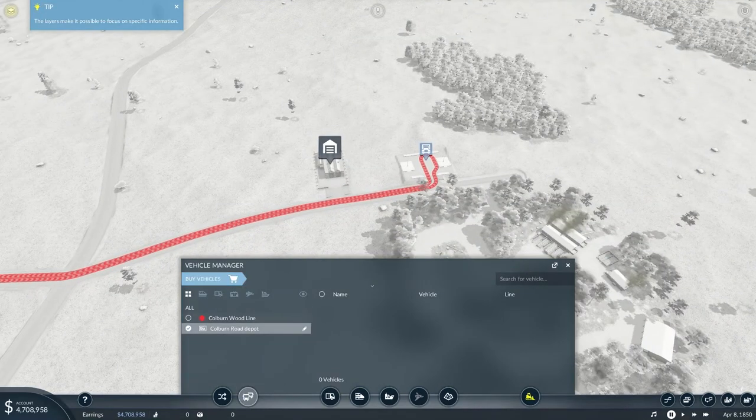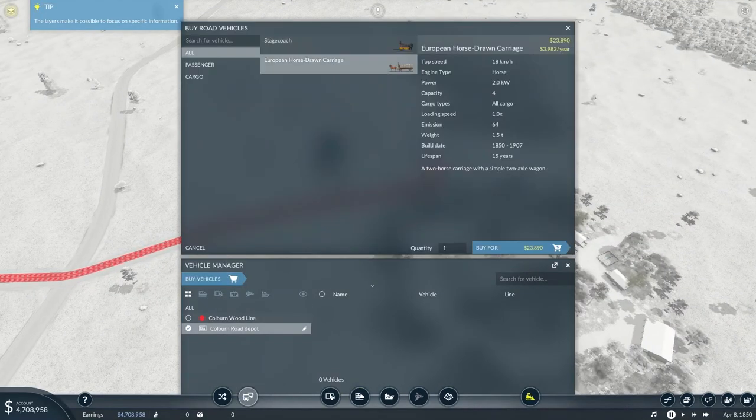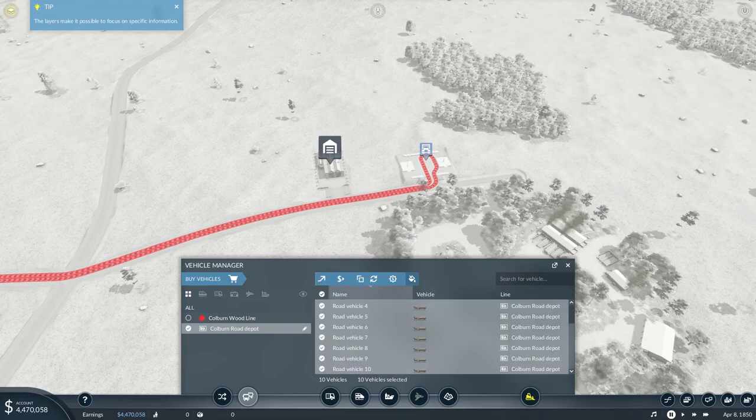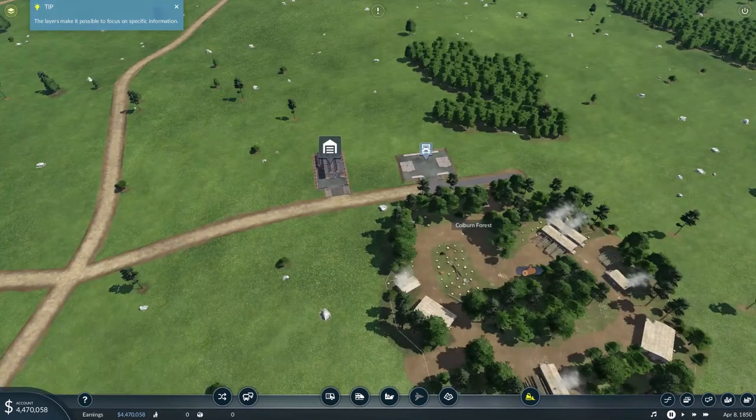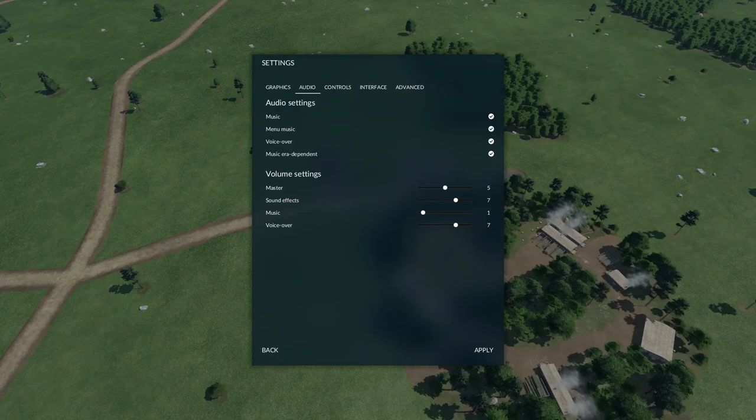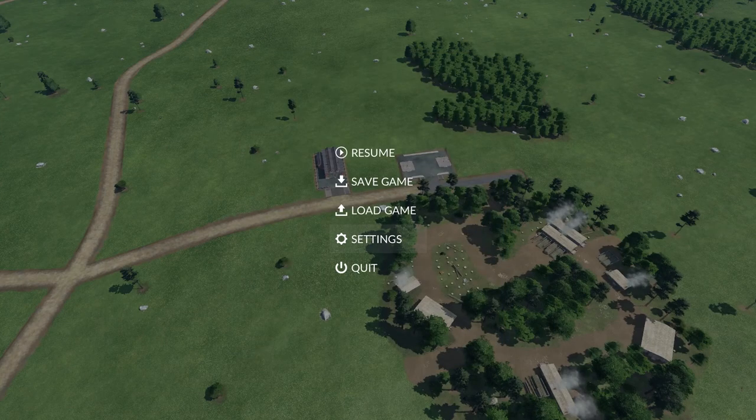Now what we're going to need is a load of horse carriages. I think we're going to start with like ten and see how that works. We're going to select all of them and assign them to the Colburn Wood Line. In the meantime, I'm going to spend some time balancing this audio out a little better.